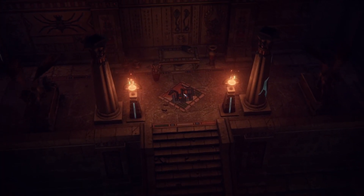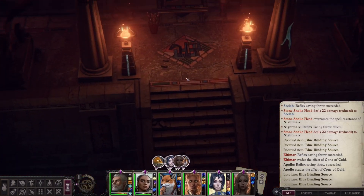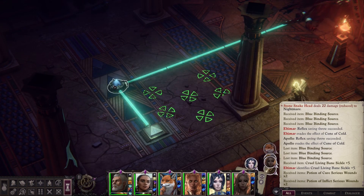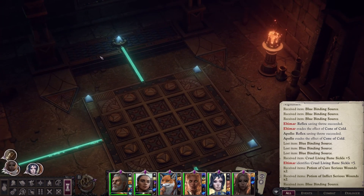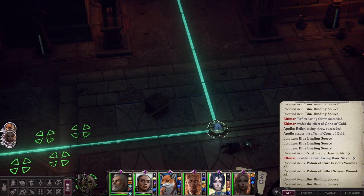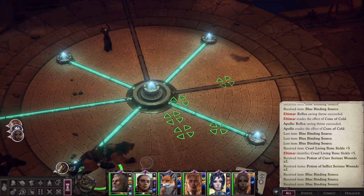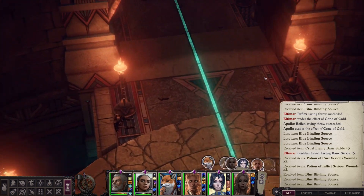What's opening up? What's doing something? A treasure chest just appeared — let's go take that. It better have something good in it for all the work I did. Cruel Living Bane Sickle. It's definitely a good weapon, it's just not something we use — there's absolutely nothing wrong with it. Let's grab all of our gems back and head to the other side. We've done this side now, 100%. Grabbing all of the loot, hitting the button, and off to the other side.